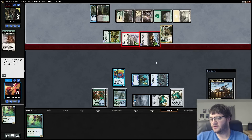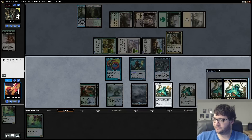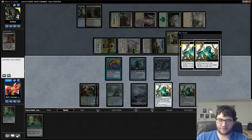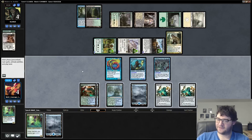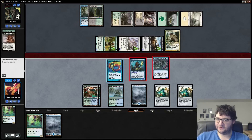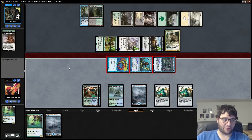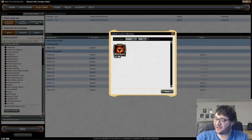This puts us at four, our opponent at four — but they should just be dead on the crackback because they have nothing that can get through our Cursecatcher. They're not scooping, so I'll play like they can. Let's send the team in — no reason not to swing with everything. Even if somehow our opponent with their one blue mana tries to Vapor Snag our Cursecatcher or whatever, we at least can make Lord of Atlantis a 3/3 and kill Safi. And there you go — Modern Merfolk taking it down. That was actually a pretty good match, pretty close games. Not sure what happened in Game 1, but both of those games were close. That was fun — thank you for watching.